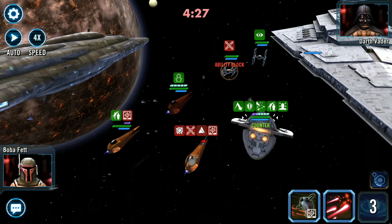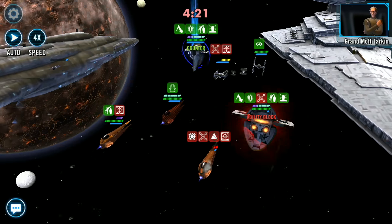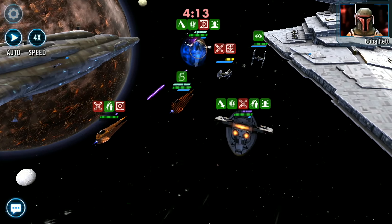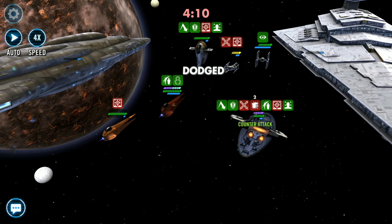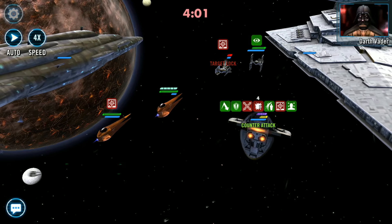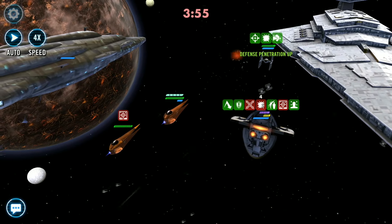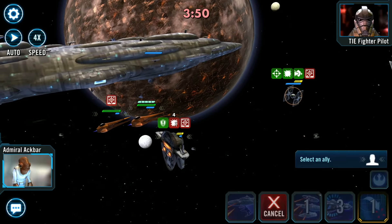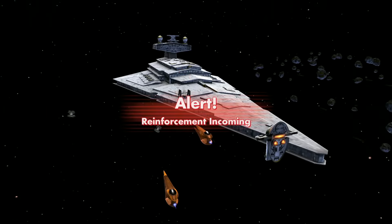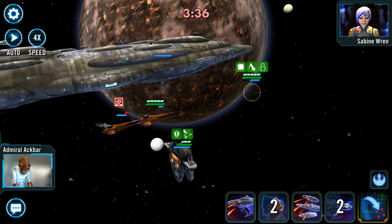Coming in at number 3 we have Slave 1's Reinforcement Ability All Out Offensive. The Slave 1 is probably one of the most used reinforcements in fleet. Upon entering the battle Slave 1 gains taunt, retribution up and protection up for 2 turns, and critical hit immunity for 3 turns, then inflicts ability block on the targeted enemy for 1 turn which cannot be evaded or resisted. Notably, the taunt and retribution do not cost any reinforcement mats, and it still inflicts that ability block on the targeted enemy upon entering. Upgrading adds crit immunity and protection up, and it shines most under Home One with its out-of-turn attacks from retribution, the extra critical damage, and that protection up.